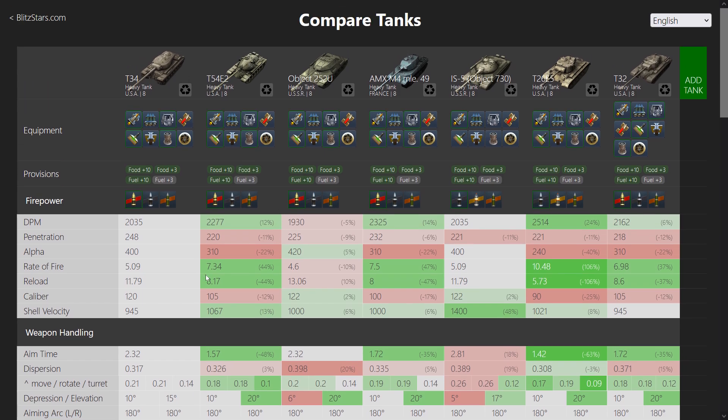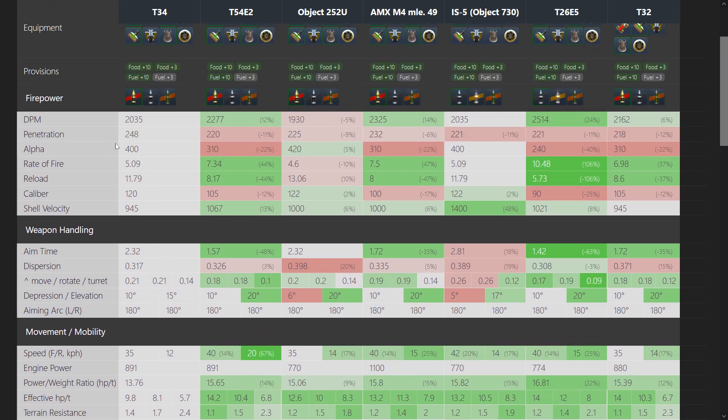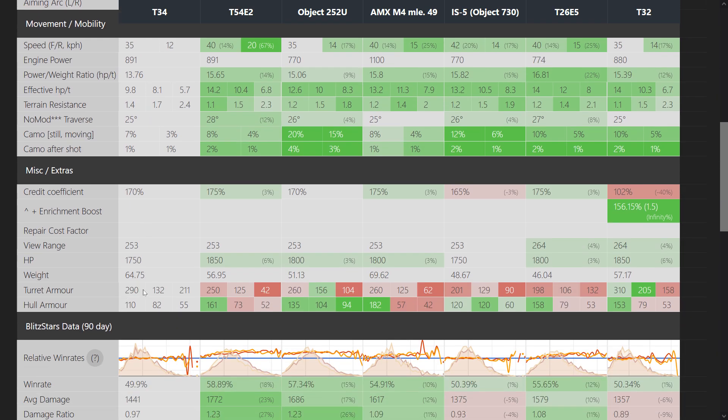Without a doubt the T-42 is a better tank than the T-34 — no question. But if you buy this tank for roughly 4,000 gold in terms of bundle value, that doesn't seem like too bad a deal. You do have only 35 km/h top speed and an effective power ratio of only nine, making this by far the slowest tank in this comparison. That shows its age. However, with 248mm penetration, 400 alpha damage, and an almost impenetrable turret from the front, this can still be a very strong premium tank if you're on a budget.